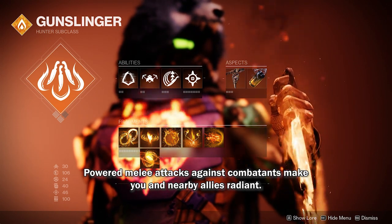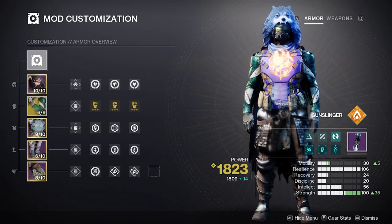Let's check the armor mods. I designed them to get your melee back as soon as possible. Feel free to pause and copy the mods. Stat-wise, we need strength, resilience, and mobility as much as possible.